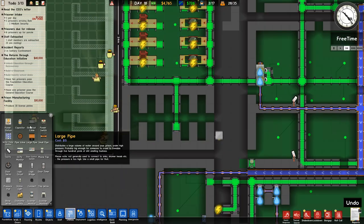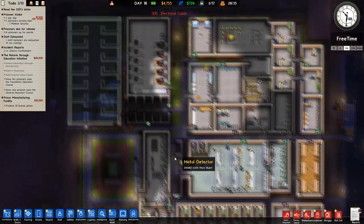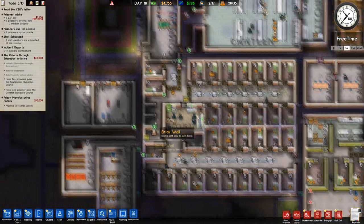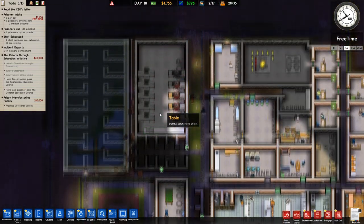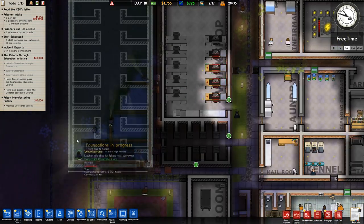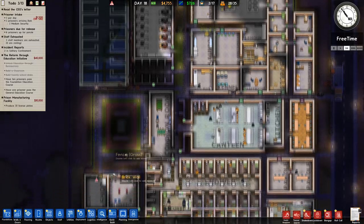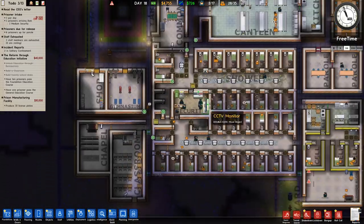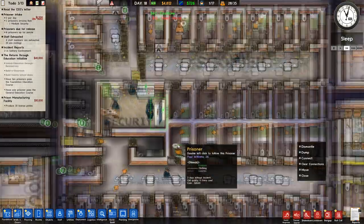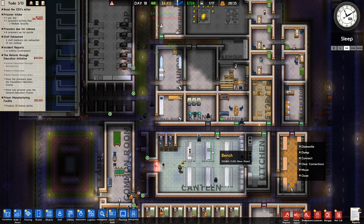We need CCTV in the workshop as well. I'll wait to put that in until I put the CCTV bank in here so we can connect them directly — maybe one of the others as well, because this monitor is getting overloaded with a lot attached to it. It's PM — everyone's heading to bed.